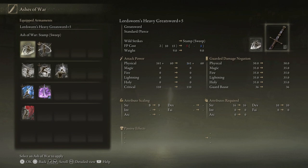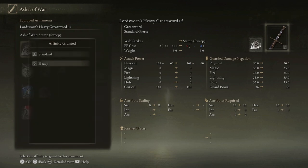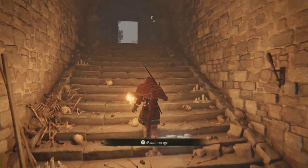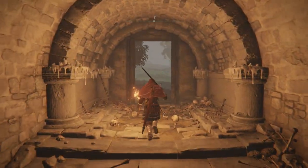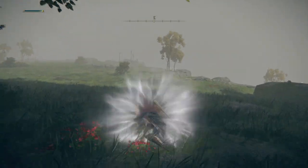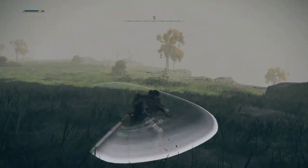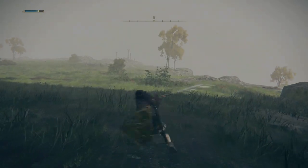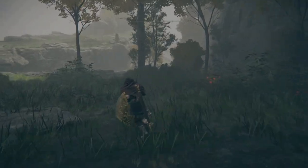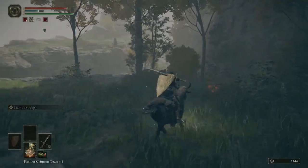So I could use Stamp Sweep instead of Wild Strikes. Let's try it out — we can do this without changing anything else. Stamp Sweep. Let's see what that looks like. You can just follow it up with an R2, that's pretty cool. Don't know if I like that better than Wild Strikes, but we'll use it for the moment.